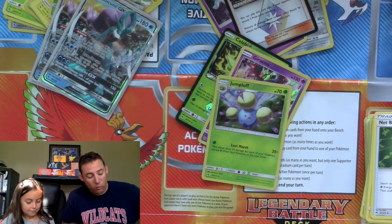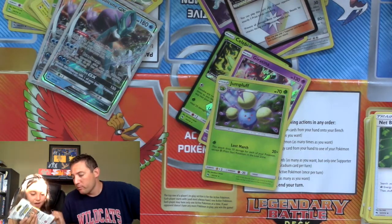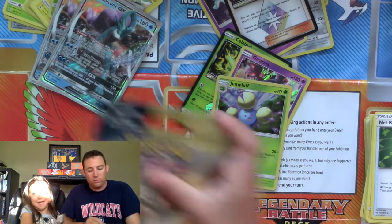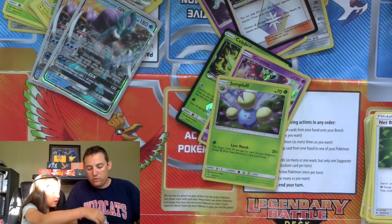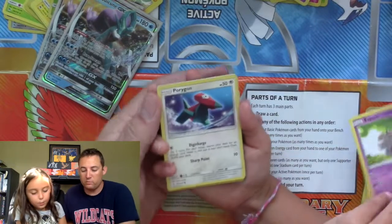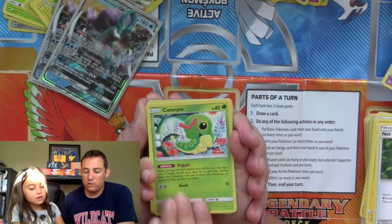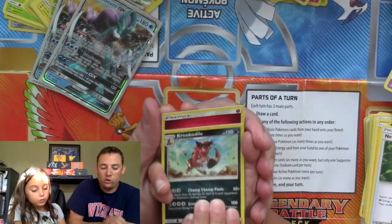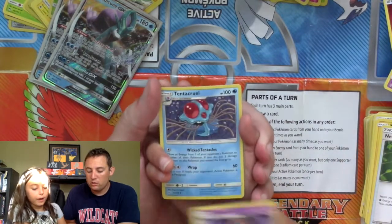Addison does have one Unbroken Bonds Pack to open today as the winner. So we're going to bust this guy out of the blister pack — it could be that Rainbow Rare Charizard or Daddy's Rainbow Blastoise. There is your code card. Espurr, Porygon, Darumaka, Caterpie, Cottonee, Hypno as the reverse rare, and Krookodile. An energy, Dusk Island, a Golbat, and a Tentacool.